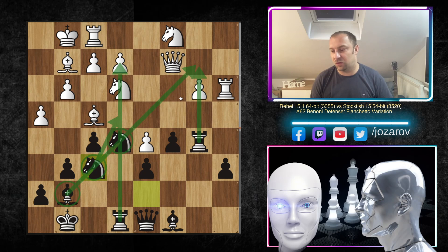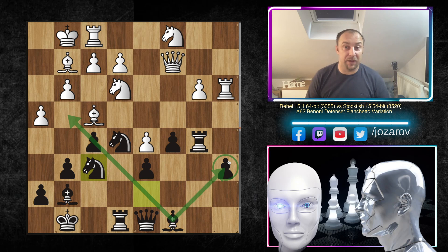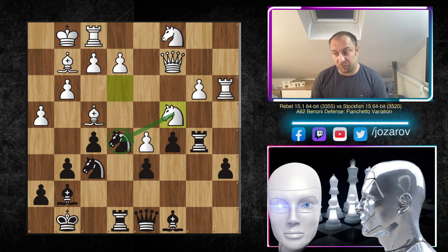Both rooks are very active, the bishop is good on its diagonal. The only bad piece for Black is the light-square bishop — it's paralyzed by its own pawn structure. The a6 pawn stands in the way, and this pawn chain on light squares prevents the bishop from getting into the game. Every other Black piece is fine; it's just the bishop on c8 that is not working.